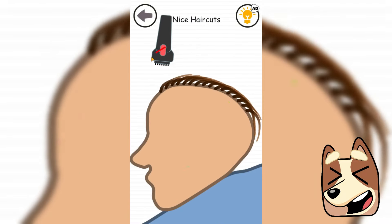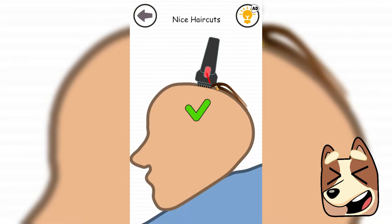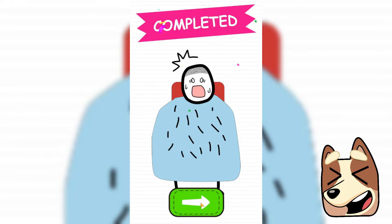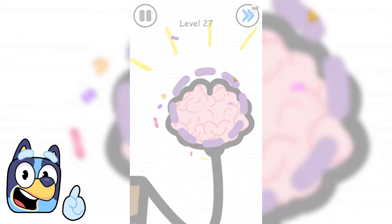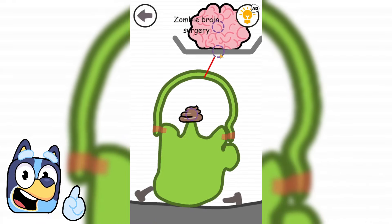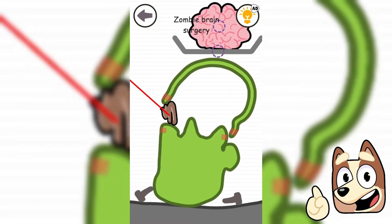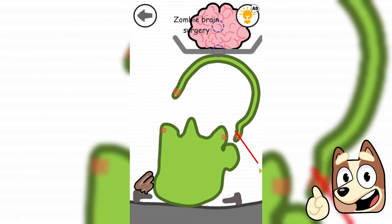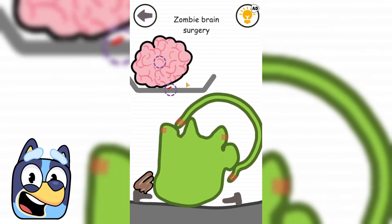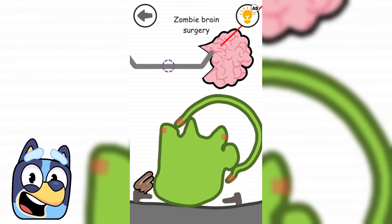Now we need to shave this guy bald! He won't be very happy with his new hairstyle when he wakes up, but his skull shape allows him to walk bald without looking scary. Now we need to do a brain transplant for this zombie. What's in his head instead of a brain is really not what should be there — poop definitely shouldn't be in the skull. Let's take it out and put the brain in instead, though it will be quite difficult.